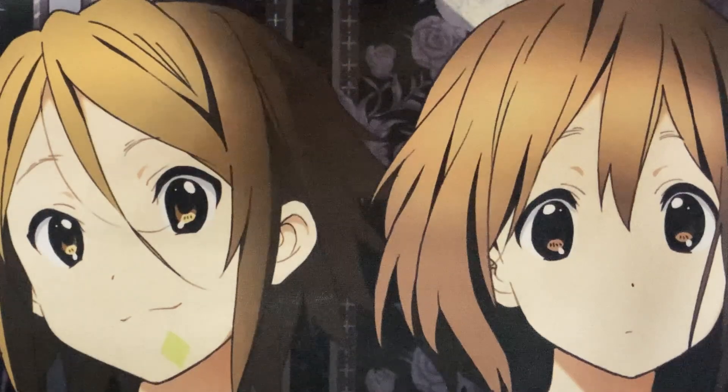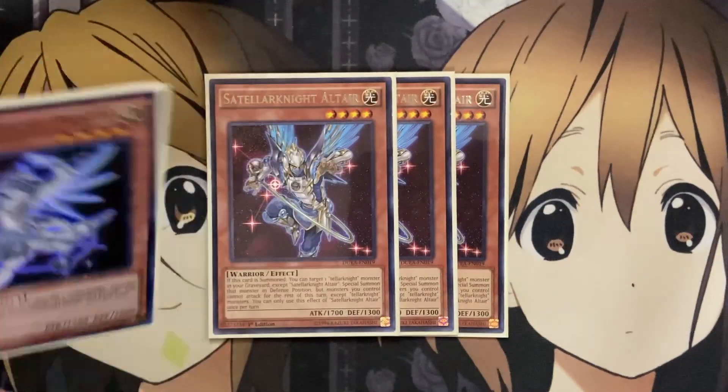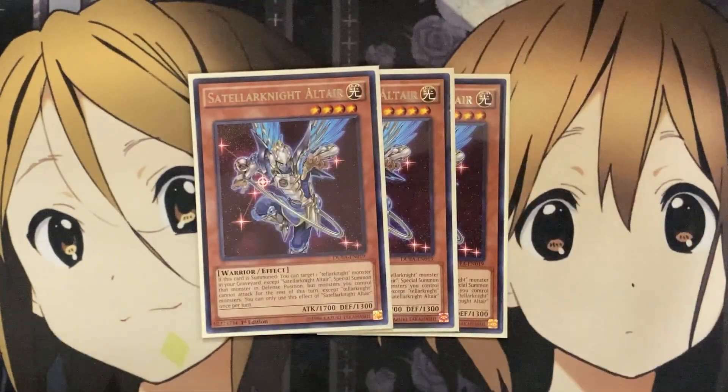I also run three Satellarknight Altair. If this card is summoned, you can target one Tellar Knight monster in your graveyard except for Satellarknight Altair, special summon it in defense, and monsters you control cannot attack for the rest of the turn except for Tellar Knight monsters. The good majority of the monsters in the extra deck are Tellar Knight monsters, so we're really not limited by Altair's special summon effect. Still three copies because you have a search thanks to cards like Deneb, and then just another special summon that can get you a resource on the field.